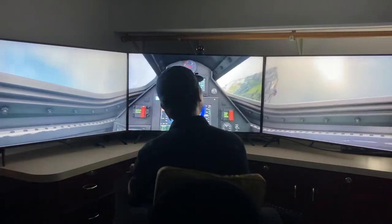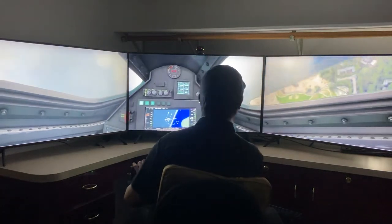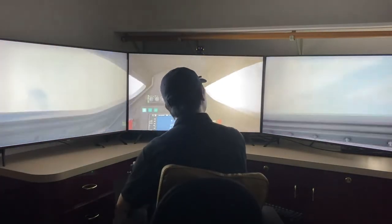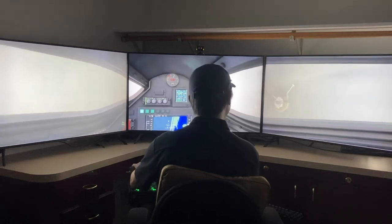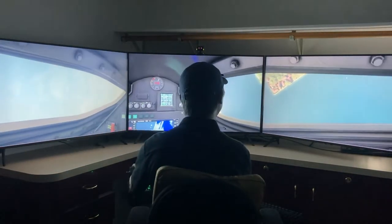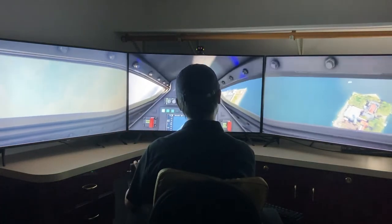Note that I've used TrackIR to pan my view. I'm trying to locate the Statue of Liberty, so I can turn the jet while keeping the statue in my right monitor. What you see here would have been impossible prior to Sim Update 10, due to severe geometric distortions. Now I'm looking for the southern tip of Manhattan.